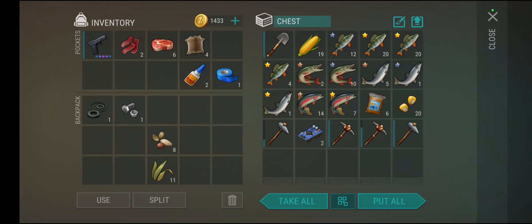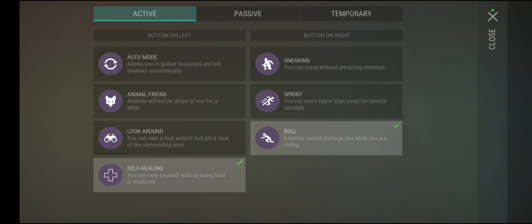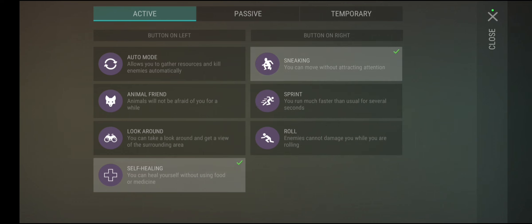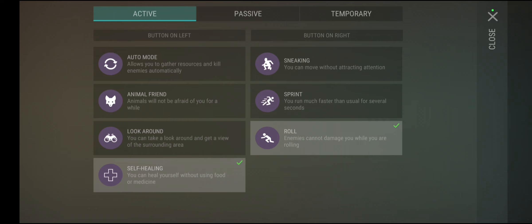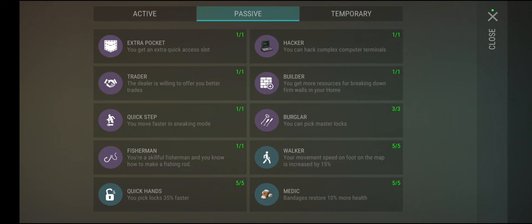Make the healer your best friend and use the 100% XP boost. When you level up, there are a lot of amazing perks. With active perks, the best ones I have are self-healing — which heals 10 HP over time like a slow med kit — the sprint skill, rolling, and sneaking. I normally use sneaking because sneak damage gives a big bonus depending on the weapon.